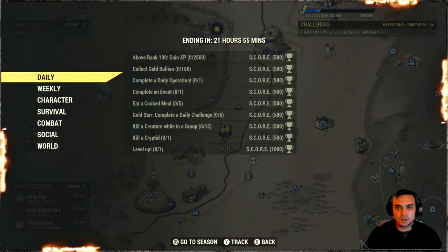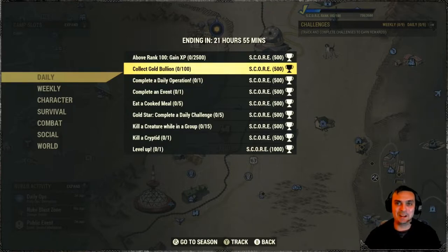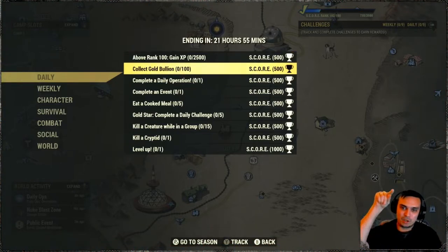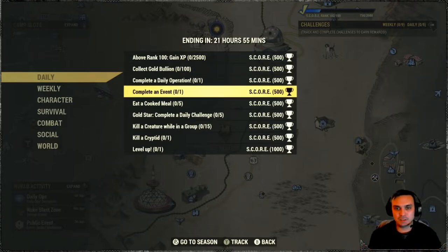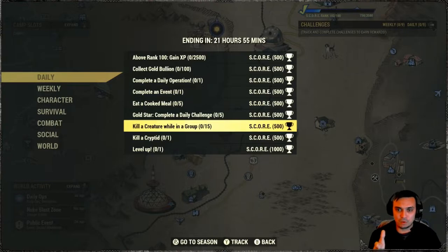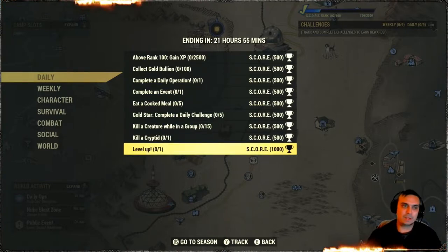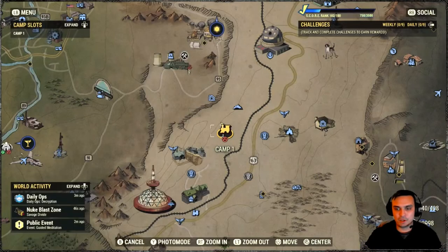In regards to the challenges — and I do apologize for the delay with this video, I got carried away with Dying Light 2, just so hooked with that game, which is amazing — anyway, we've got: collect gold bullion (100 of it), complete a daily operation, complete an event, cook a meal, do five dailies (this gets triggered automatically), kill creatures while in a group, kill a cryptid, and level up one time. If you do all these you will get your score.